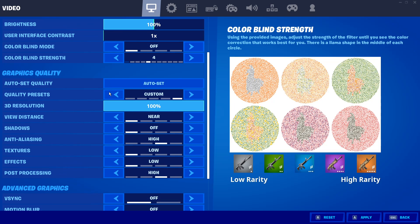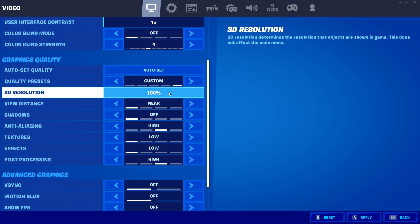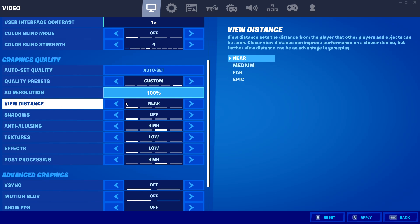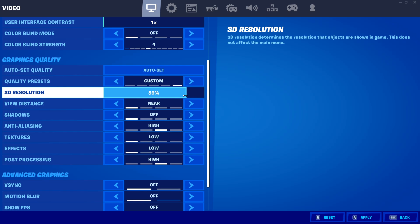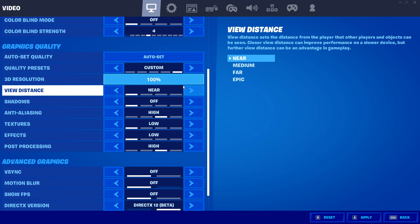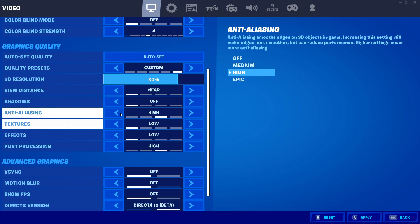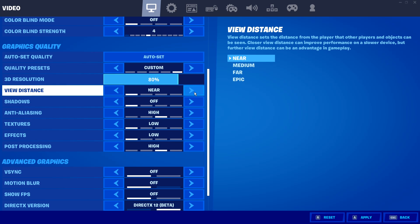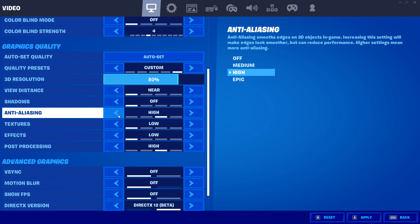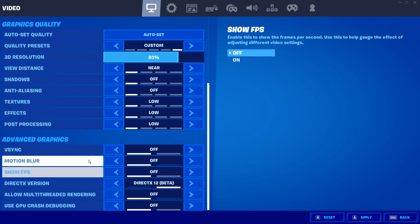Scroll down and set the brightness to the default 100 percent. For the other settings, set everything to low. Set the 3D resolution to 100 percent for best quality, or 80 percent if you want more FPS and to fix stutters. Reduce all settings to low — I'm setting it to high just for this video, but you should set everything to low.